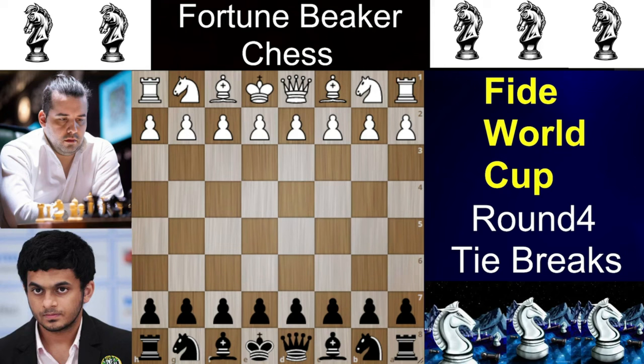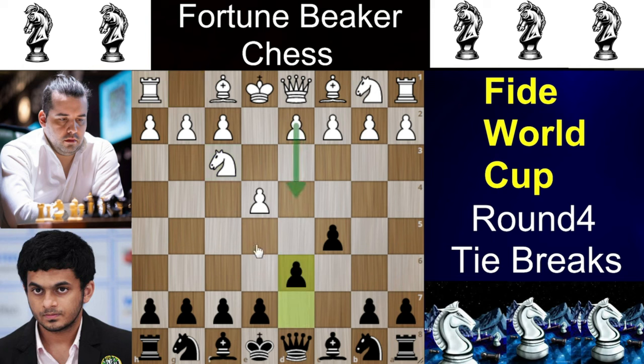Nepomniachtchi has the white pieces and he opens the game with e4. We have c5, the Sicilian Defense, Nf3 and d6. At the upper level there are many famous ways to go about this position. You can have a Knight's attack with d4, Nf6 and a6, or you can even go for d4 and g6 which is the Dragon variation. But here Nepomniachtchi goes for an anti-Sicilian approach with Bb5+ which is actually the Canal Attack.